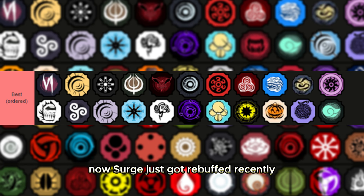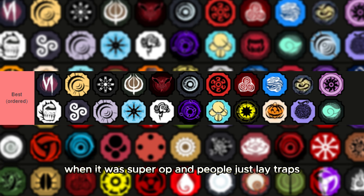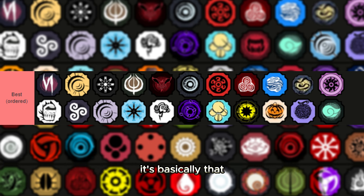Surge Rock got rebuffed recently, which is why it's in the top tiers again. Some people may remember the surge meta when it was super op and people would just lay traps down everywhere — it's basically that now. Of course it's a little weaker because they didn't want to make it super busted again, but it is still one of the best bloodlines in the entire game.